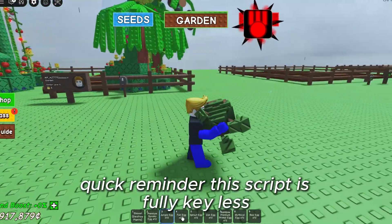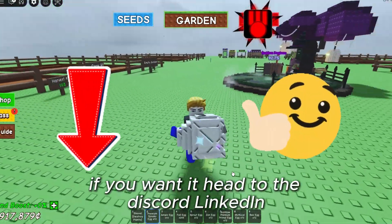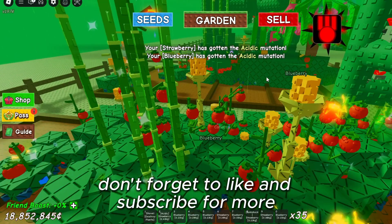Quick reminder — this script is fully keyless. It's one of the only keyless Grow a Garden scripts. If you want it, head to the Discord linked in the description. Here you will find the Grow a Garden script. It's that simple. Don't forget to like and subscribe for more.